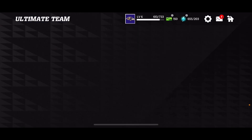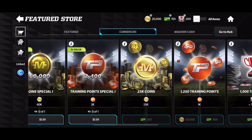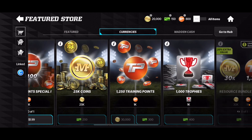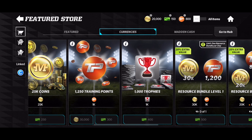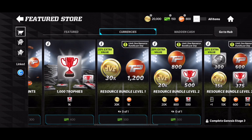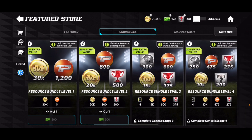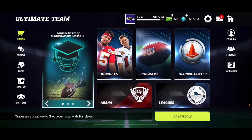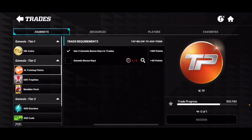You guys can also go to the store and get training points. You can pay two dollars if you want, or use 300 Madden cash and 30,000 coins just for 1k-plus training points. You can also get 500 for both options combined.